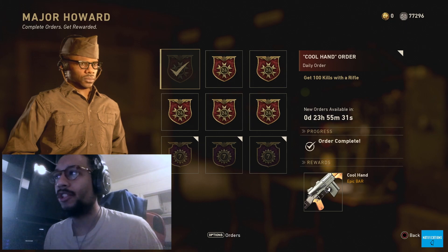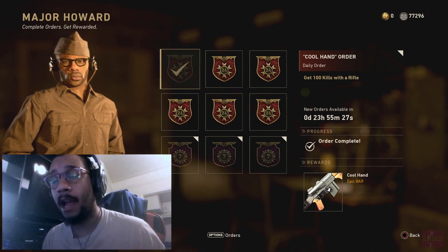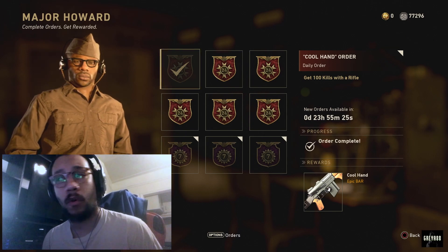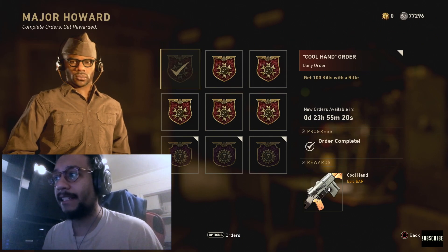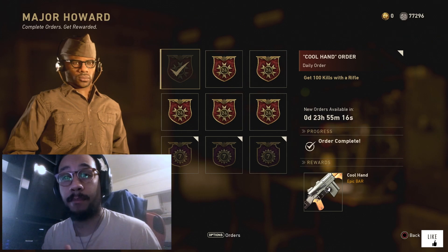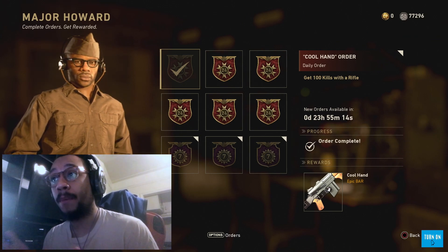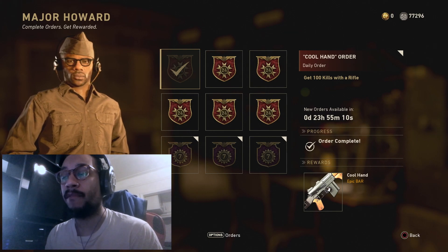Pretty simple order — 100 kills with a rifle. You could get that done pretty easily in Shipment 1944, team deathmatch, War, whatever it is. It's easy to get those 100 kills, it's just going to take a little bit of time. That's the order for today — the Cool Hand is one of my favorite variants of the BAR. I have both the Cool Hand and the Cool Hand 2, so pretty good order right there.